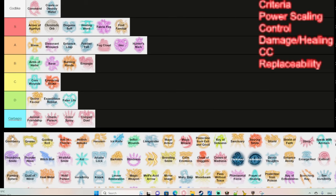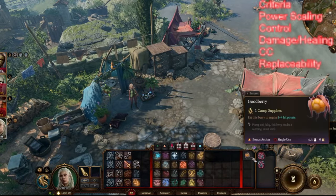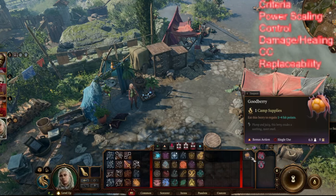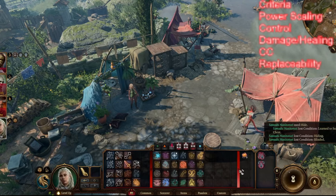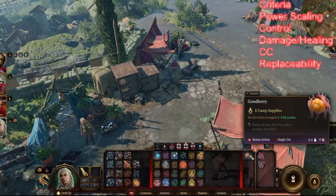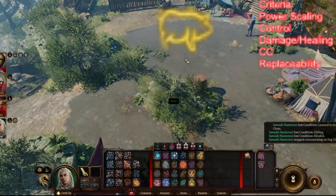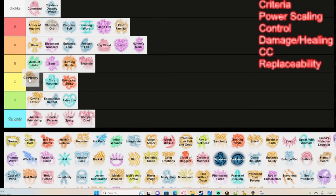Goodberry is a druid spell that creates berries you can consume as a bonus action to gain hit points each turn. The healing effect isn't great, but the berries can also be used as camp supplies. If you have some druid in the party, you can almost get a free long rest without using any camp supplies, saving you time from looting for food and gold. Not too great, but definitely not bad — I'd put it in C tier.